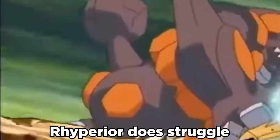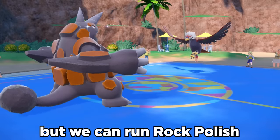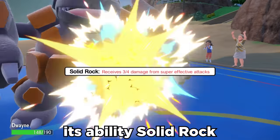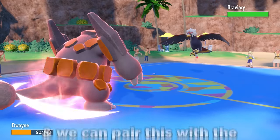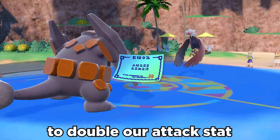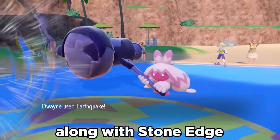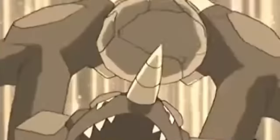With its abysmal 40 speed, Rhyperior does struggle with being a sweeper just because it's super slow, but we can run Rock Polish to double our speed and all of a sudden this thing's zooming. Its ability Solid Rock allows it to take three quarters damage from super effective attacks, and we can pair this with the Weakness Policy to double our attack stat when we're hit by a super effective move. Stab Earthquake along with Stone Edge hit extremely hard, and when fully set up, Rhyperior can catch people off guard.